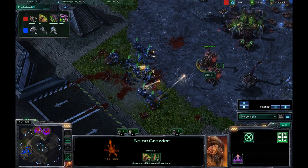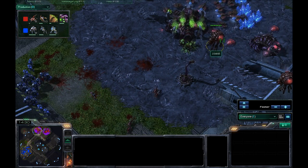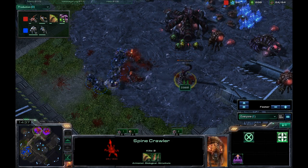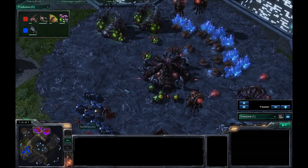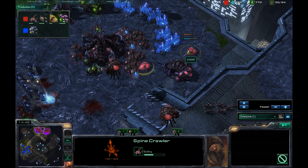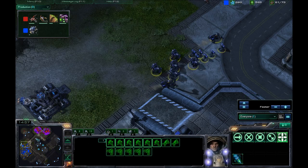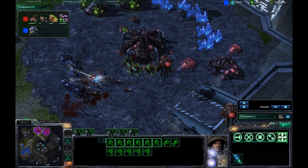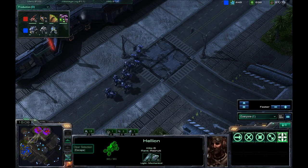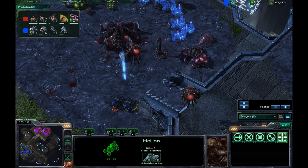I do still have a large army here. He is not rallying his army to fight me while the Spine Crawlers are engaging — instead he runs around and then he dies. He's stimming up, trying to take out the Overlord. Speed just finished it looks like, because he definitely sped up while being attacked. Spine Crawler is going down. All he's got is Zerglings on the way. Two Spine Crawlers going up way in the back of his base. He pulls the drones off the line because he's pretty much set to abandon this base.